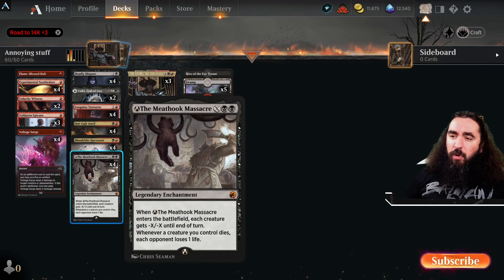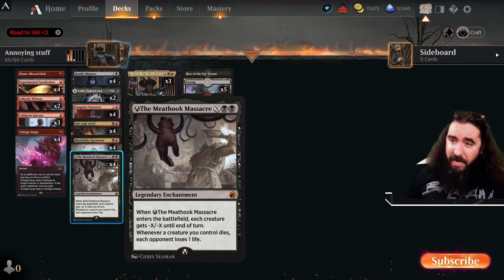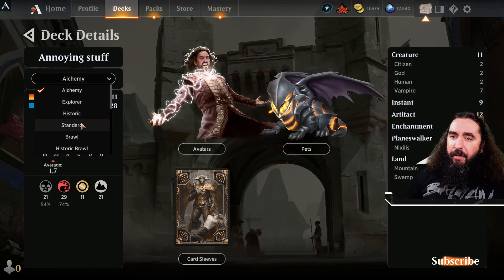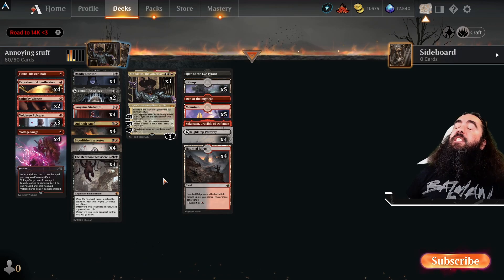I don't know why this shows me the alchemy version — I have no clue. It ain't the alchemy version. This one still gives you life, so don't worry about it. I'm just utterly confused. Get out of here alchemy, nobody likes you. Alright, this is way better.